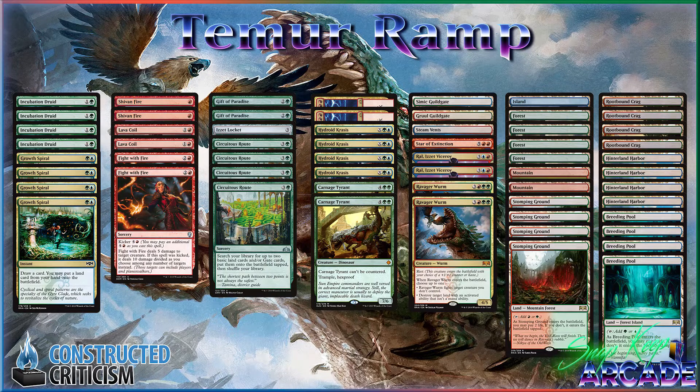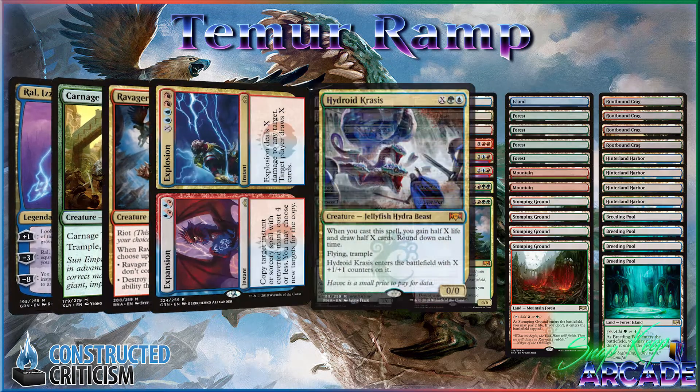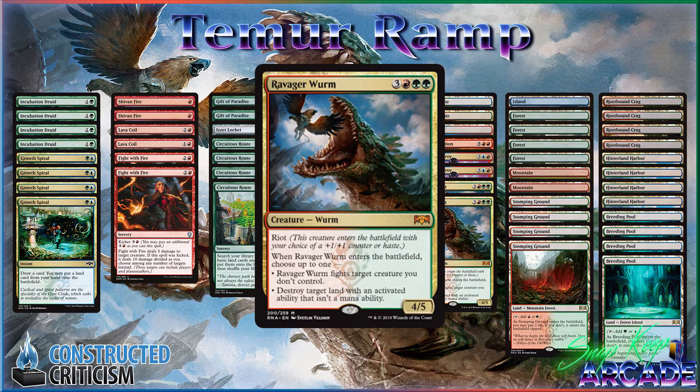For payoffs, this deck has two Ral Viceroy, two Carnage Tyrant, two Ravager Worm, two Expansion/Explosion, four Hydroid Crisis, and a Star of Extinction. Ravager Worm is a little bit of a surprise — this card just completely overperformed. It can come down, kill a blocker, and then kill a planeswalker in certain matchups. It can also just come down and kill a flipped land. The card is way better than I expected — it acts significantly more like Dragonlord Atarka than I anticipated. I've even thought about moving the Carnage Tyrants to the sideboard or playing more Ravager Worm main.